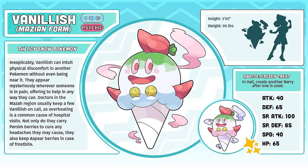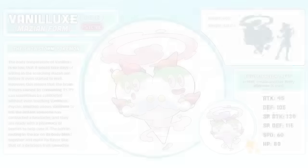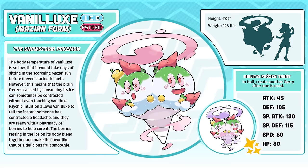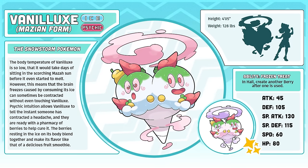Also, I was 100% aware that the two Aspear berries on the front look like boobs, and that's my 10-year-old self showing through. Mazian Vanilluxe, the Snowstorm Pokémon. The key to making a convincing regional variant of an existing Pokémon is to make sure that the basic structure of the Pokémon remains the same, and that only details, adornments, and personality are changed. I think Mazian Vanilluxe is a very official-looking regional variant, and I really do love it a lot.